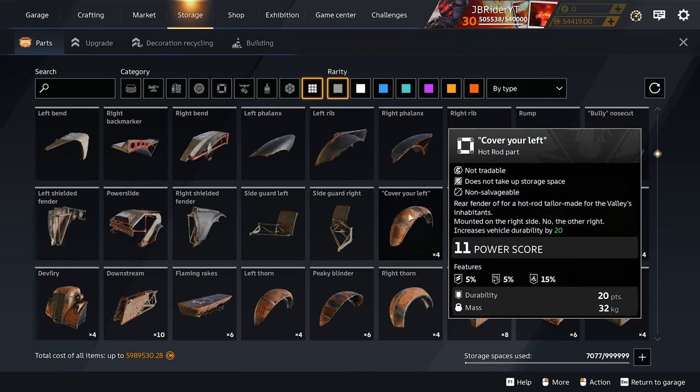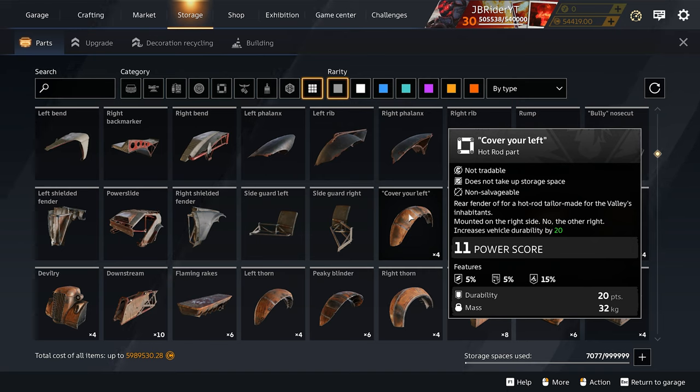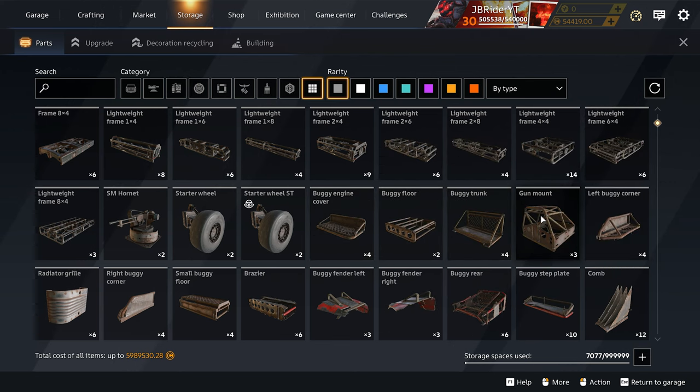If you want to increase your cabin's durability on your vehicle, you can do that by adding normal structural parts to your creation. As I mentioned in my recent 2023 tutorial video, there are four different types of structural parts: passive melee parts, normal structural parts, bumpers, and special structural parts.